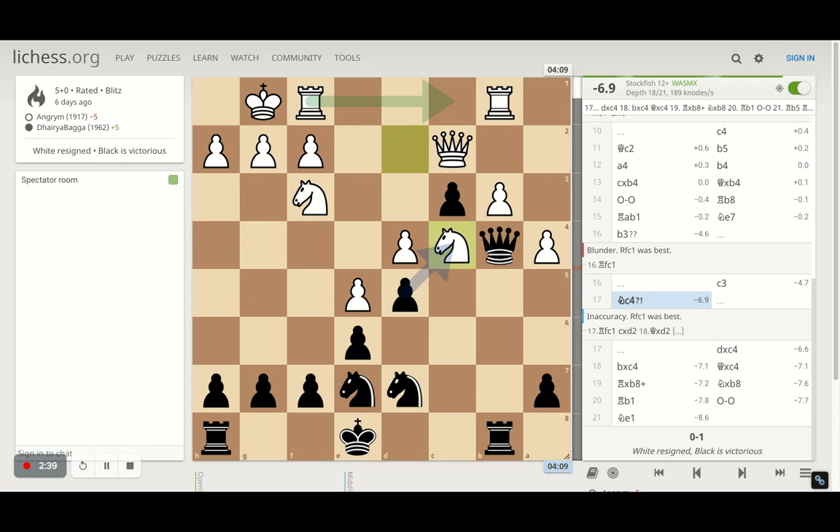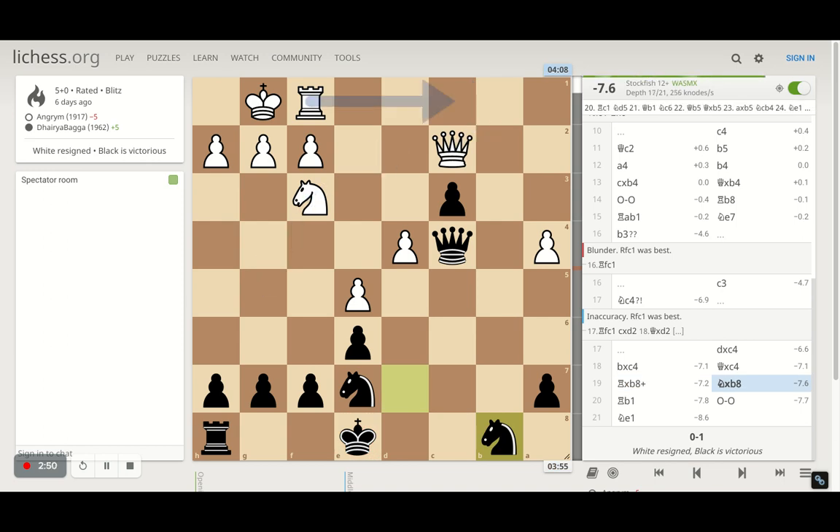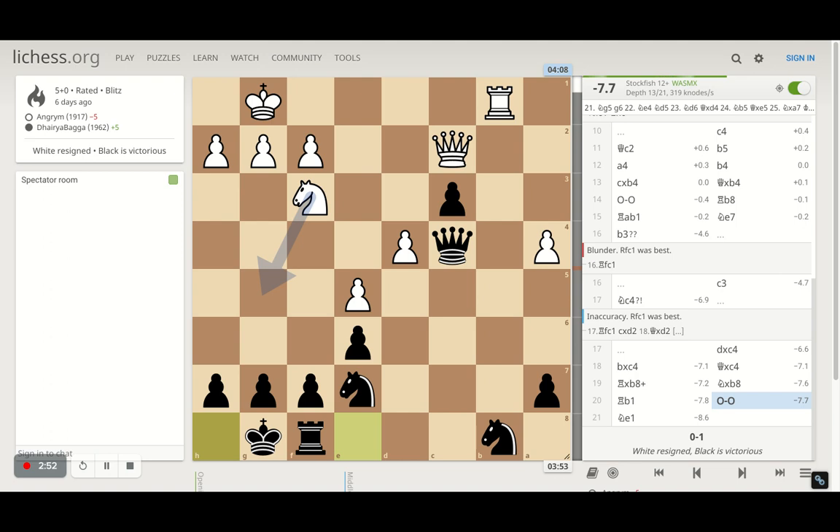So that's what happens — the knight goes to c4 and I take it. Opponent takes back, and I simply take on the pawn because there's no back rank weakness. After opponent takes on the rook, I take back with the knight, and once their other rook hits my knight, I simply castle. This is a completely winning position.